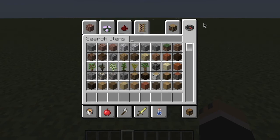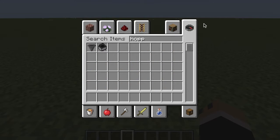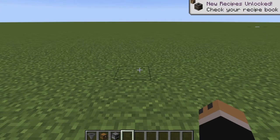So, the materials you're going to need are three hoppers, three chests, a furnace, and that's it.